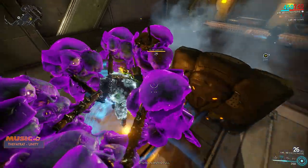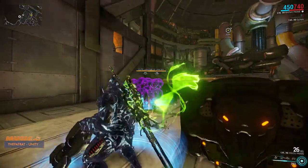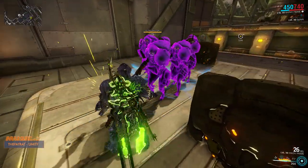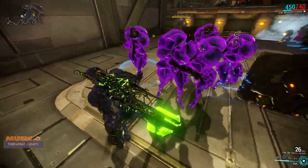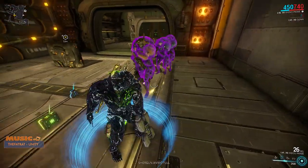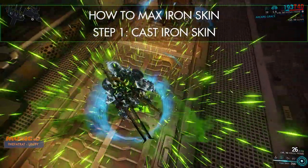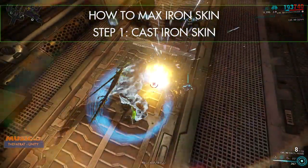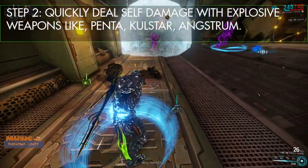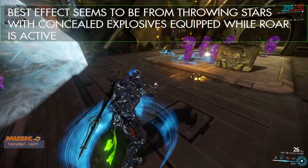As I explained in yesterday's video, Iron Skin now absorbs incoming damage for its first five seconds, very much like Frost's Snow Globe. A great way to maximize your Iron Skin is to have Roar active at the time, cast Iron Skin, and then very quickly deal self-damage to your frame. You will see the absorb amount on the top right-hand side of your screen as you deal that self-damage.